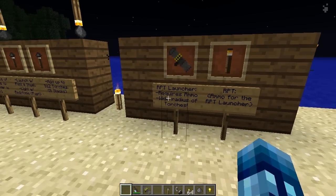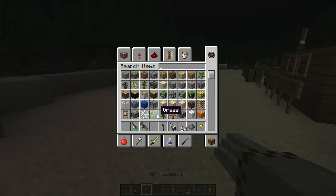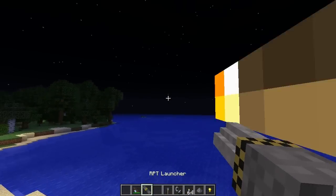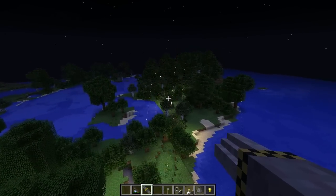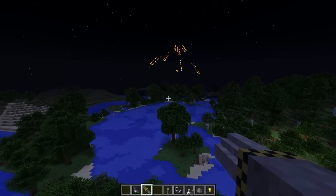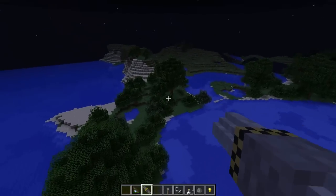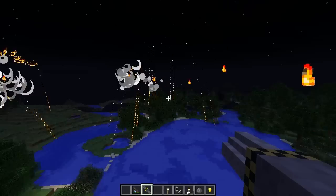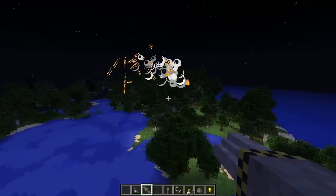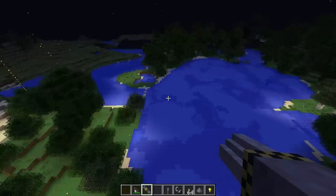Next up is the RPT launcher - it requires ammo and creates a wide radius torch explosion. You just need the rocket propelled torches in your inventory and shoot - boom! It's really useful if you're trying to light up a biome. Watch - they all land. So beautiful! If they land in water they won't stick, but it has a great sound and lights up the whole area. And it doesn't cause much lag at all - it's a greatly crafted mod.